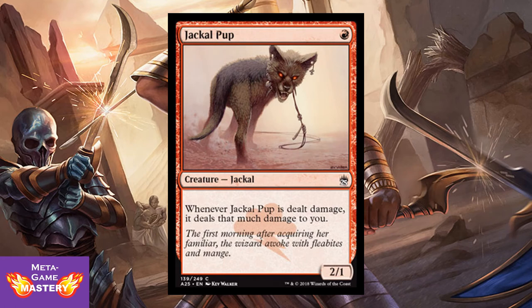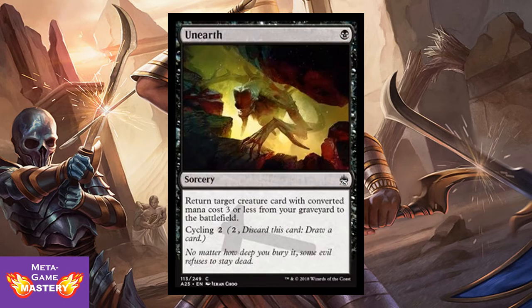Jackal Pup — just for nostalgia purposes, the OG original aggro creature. It's 1 red mana for a 2/1 Jackal. Whenever Jackal Pup is dealt damage, it deals that much damage to you as well. Great for old-school red deck wins. And Unearth is getting a reprint: 1 black mana sorcery — return target creature card with CMC 3 or less from your graveyard to the battlefield. It also has Cycling 2. This is super powerful, seeing play in Legacy, Pauper, and Commander builds. Very good reprint.